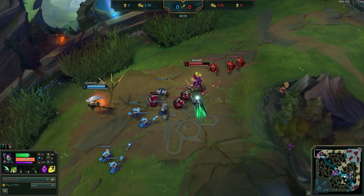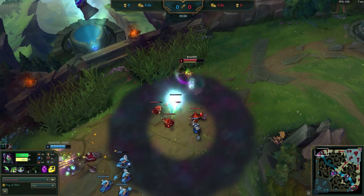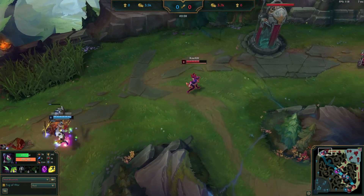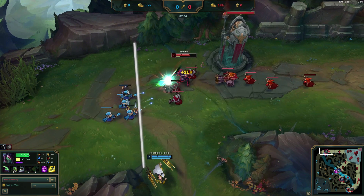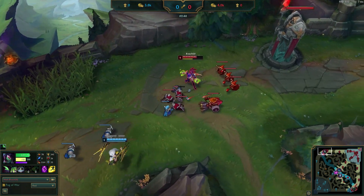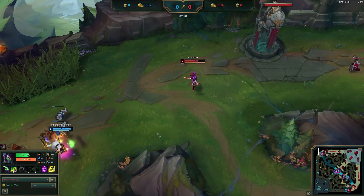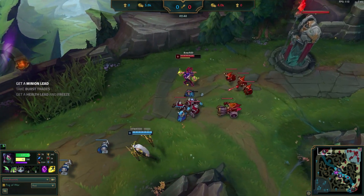They both collect a few CS and hit level 2. Irelia lands her stun onto Roach, but he goes into shroud to prevent the extended trade, then backs off as his minions die. Now that the next wave is here, he has a small freeze since the ranged minions aren't hitting the tower. The wave is even — 6 minions to 6 — and using the even minion rule, since the wave is closer to one side it will push the other way. What he did was: since he couldn't get the push early from leashing, he made sure the wave didn't crash, let the tower kill the melee ones, then killed the ranged ones to make the wave even, so it will now start slow pushing for mission 1.